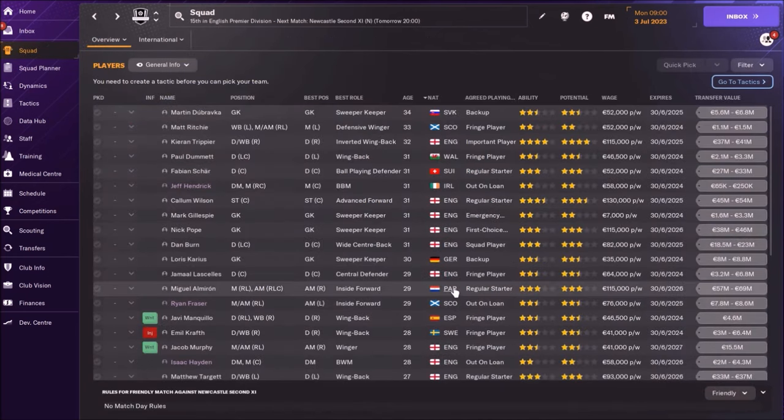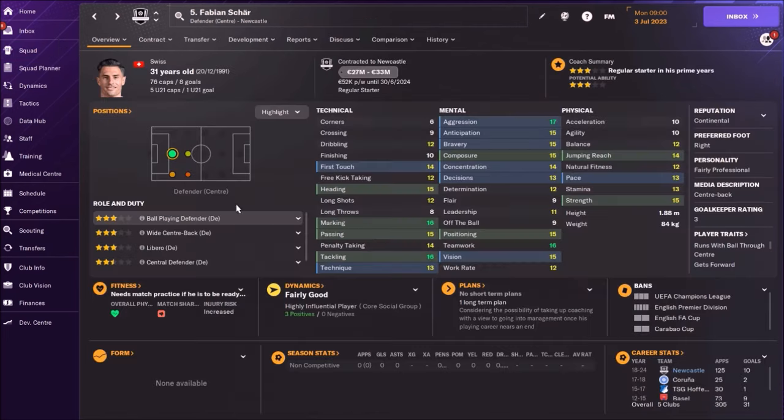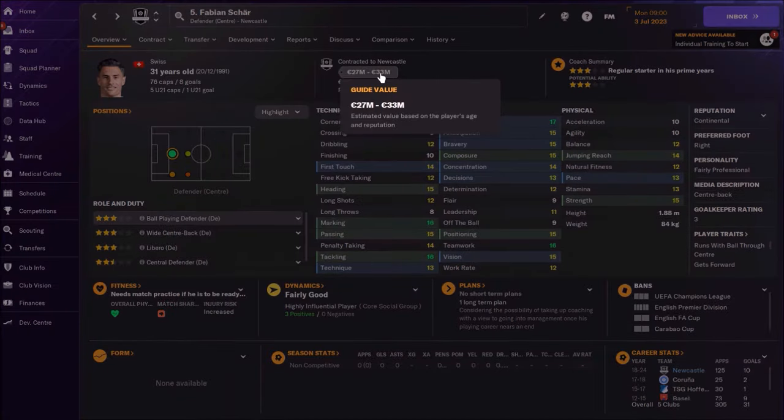This is my save with Newcastle United. I have one player that I want to get rid of. He is 31 years old, his wage is really big — 52,000 — and soon his contract is going to expire. His name is Fabian Scher. His market value is between 27 and 30 million. This is really big money for a 31-year-old player.